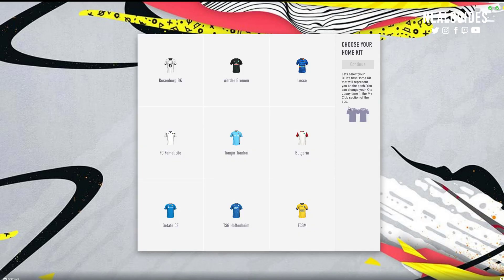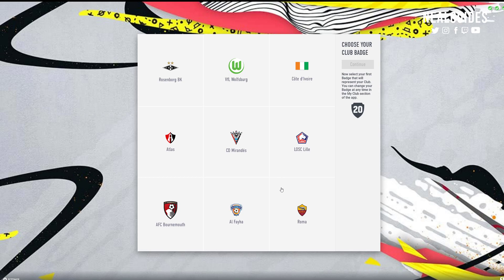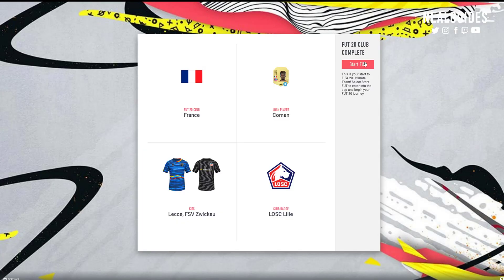Once you've done that you'll be able to choose your kit - these are untradeable so it doesn't really matter much. Choose the most aesthetically pleasing kit. Choose your home and away kit and try to use opposite colors. There's a new AI kind of thing with FIFA - when you play FUT Champions or rivals, AI determines the kit differences, so don't pick two white kits for example. Try to pick two different kits. Then choose your badge - whatever looks most aesthetically pleasing. And that's it - the journey begins.